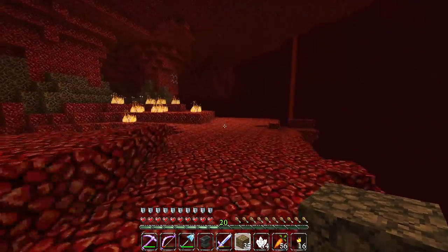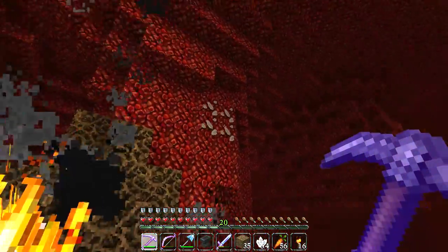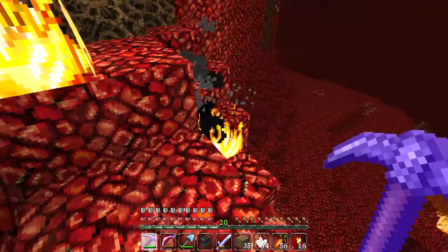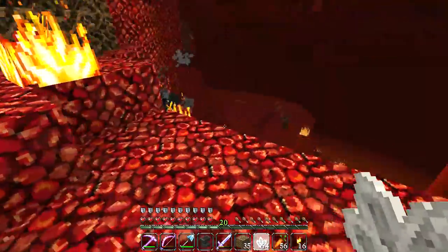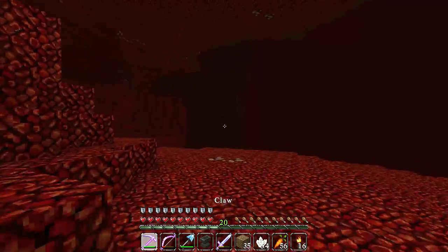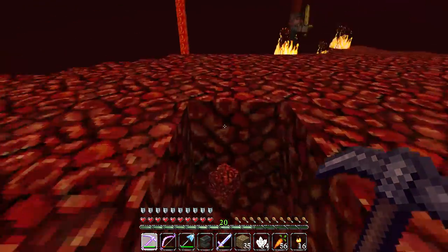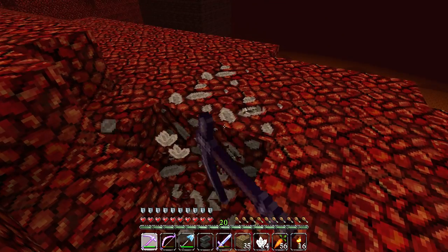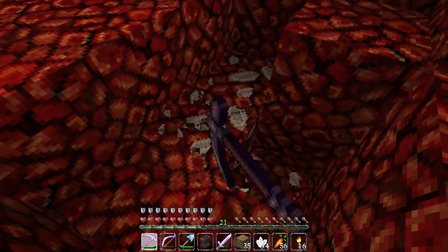I was on the hunt for quartz in this direction, and there in the distance I spotted a freaking nether fortress! And look how close it is to the portal — it is literally a stone's throw away. Which means we have direct access to a fortress that is going to not only provide us with blaze rods if there are blaze spawners in there, but it's also going to allow us to hopefully kill some wither skeletons and collect their skulls.